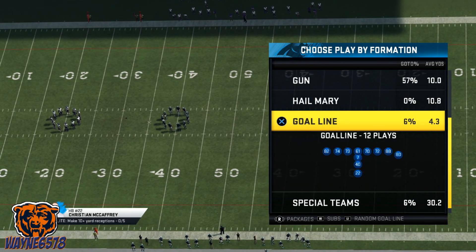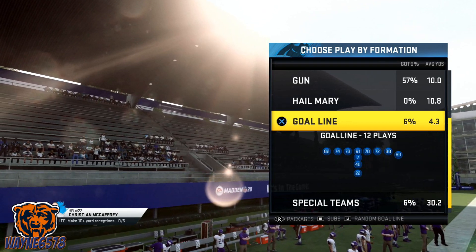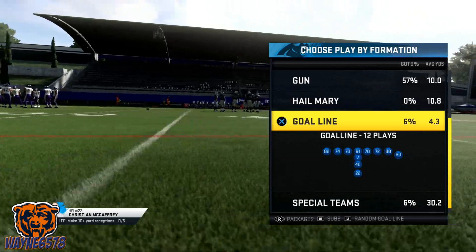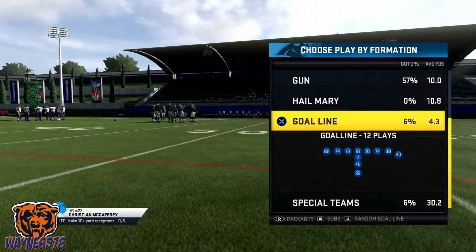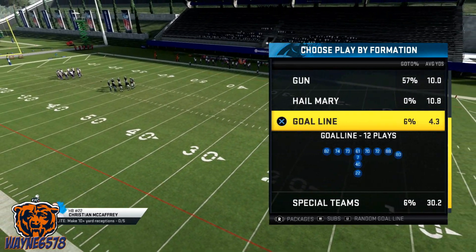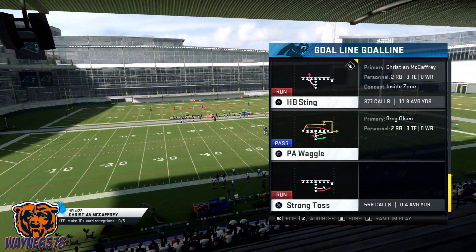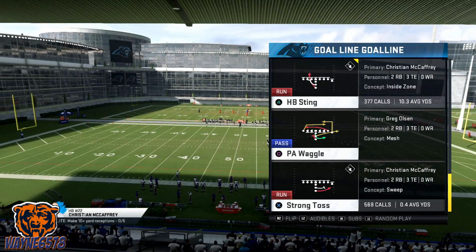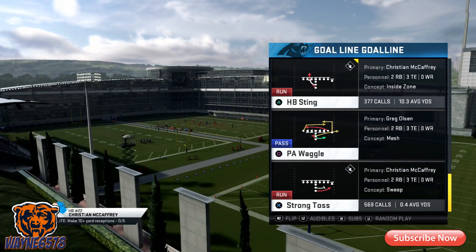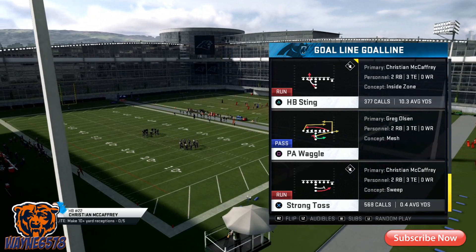What's up Smackum Nation, it's your boy Wayne6578 bringing you guys a run play for Madden 20 that no one knows about. I use this play a lot in gameplay, especially when I'm on the goal line and when I'm trying to run some clock and win the game. The play is in every playbook — it's in the goal line formation and it's called Half Back Sting. I've called this play 377 times and I averaged 10.3 yards.